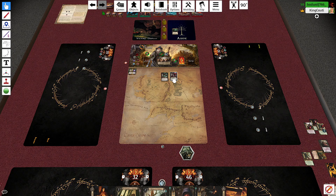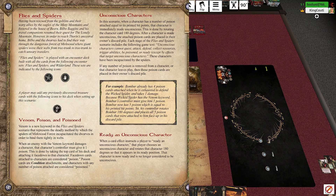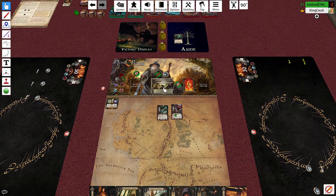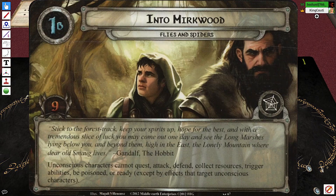Clarifying the rule: it's not equal to damage taken, they just get one poison from the bite. Unconscious characters cannot attack, quest, defend, collect resources, trigger abilities, be poisoned, or ready. So they're basically dead. The first quest stage has nine progress to get through.